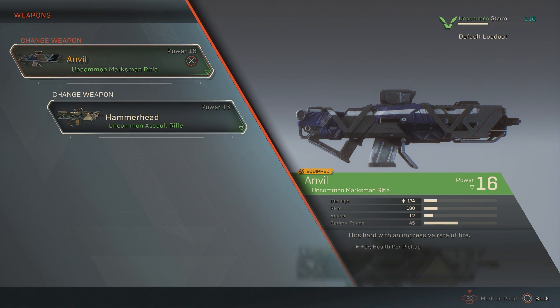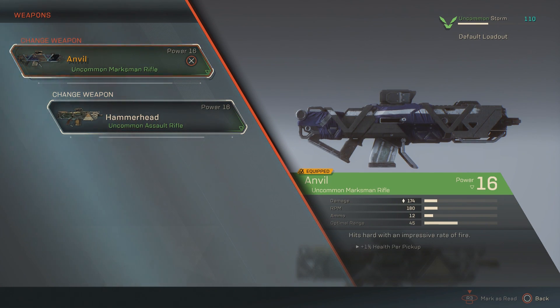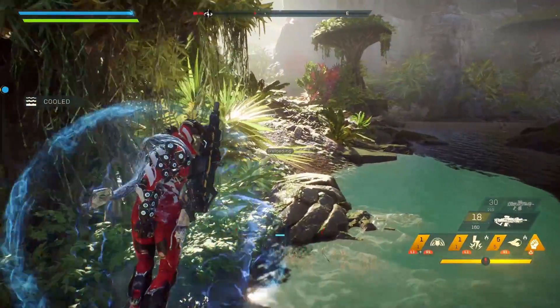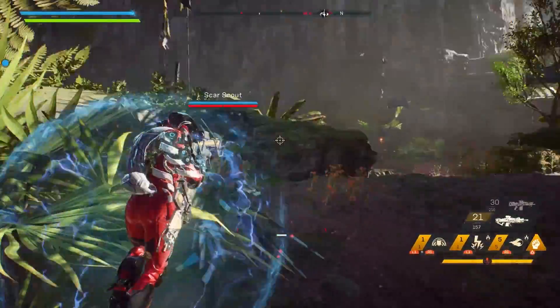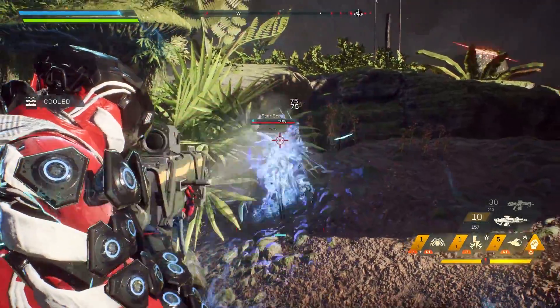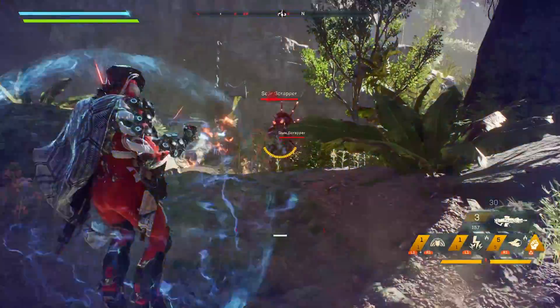For the Storm I would definitely recommend a marksman rifle and an assault rifle. The marksman rifle is kind of like a slow-firing rifle — imagine a one-shot burst, that's exactly what marksman rifles are — and they're great for Storms because you're floating at mid-range. You can easily fire your marksman rifle at enemies, pop a couple of headshots, and it deals a decent amount of damage. You can see here it's 174 damage on this marksman rifle with 180 revs per minute.